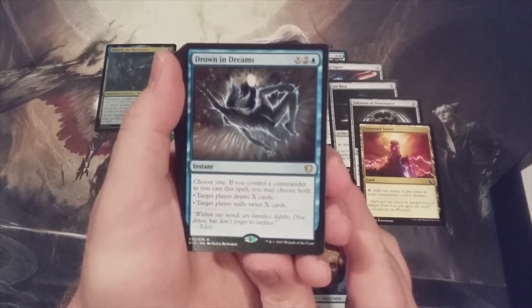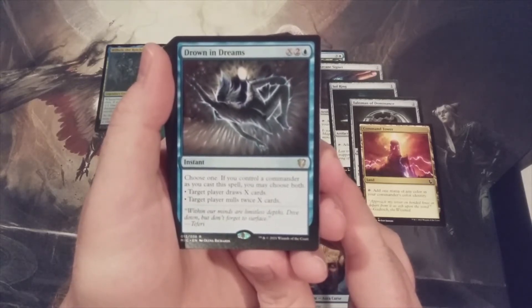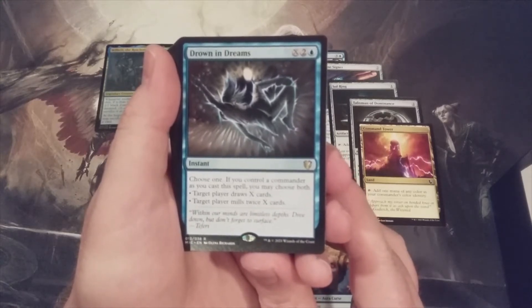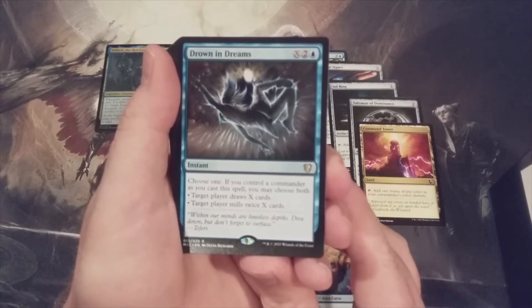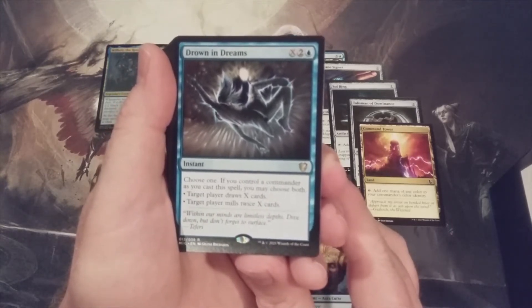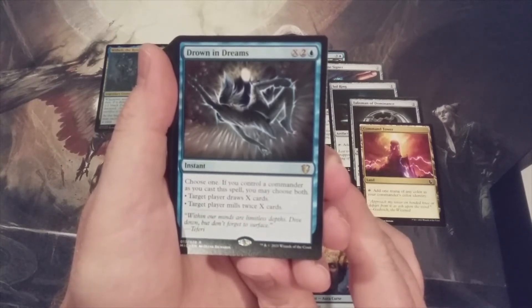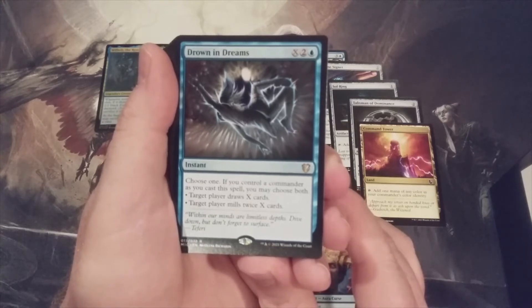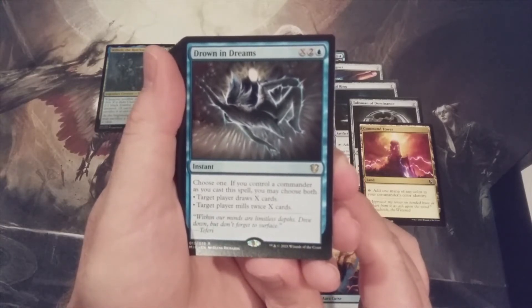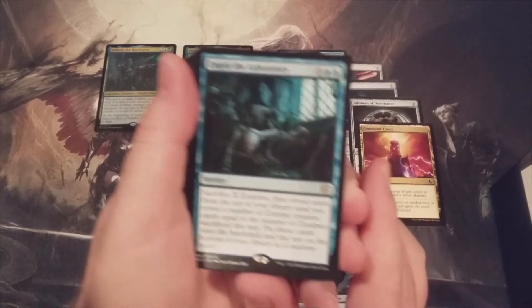Drown in Dreams — X and two blue. Choose one, and if you control a commander as you cast the spell, you may choose both: target player draws X cards, or target player mills twice X cards. This is a better Stroke of Genius — Stroke of Genius is X and two blue and just draws X cards, but Drown in Dreams also has the mill option. I would put this card in a Zaxara build and definitely in a Lazav build. Really strong card.